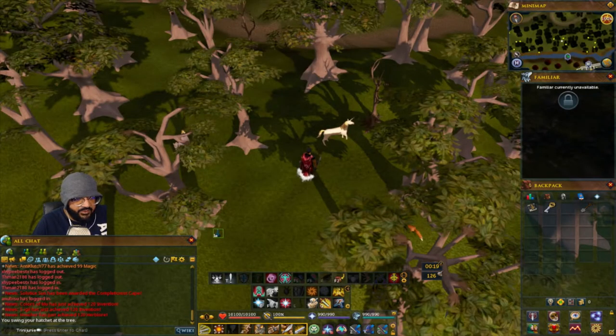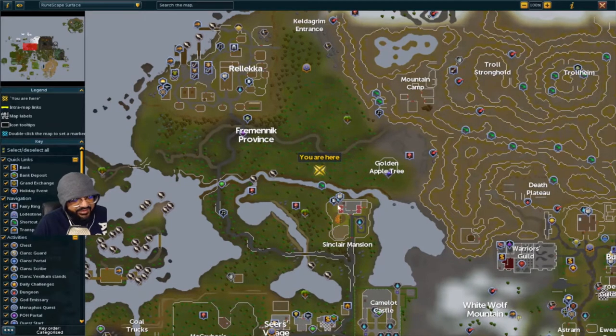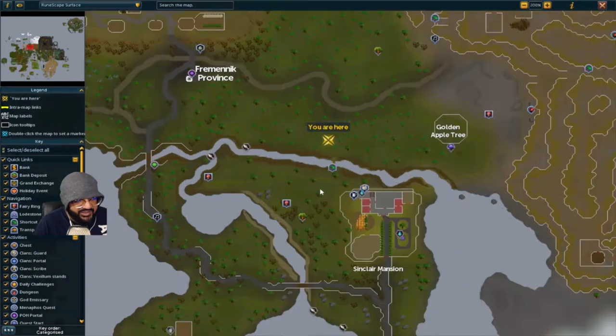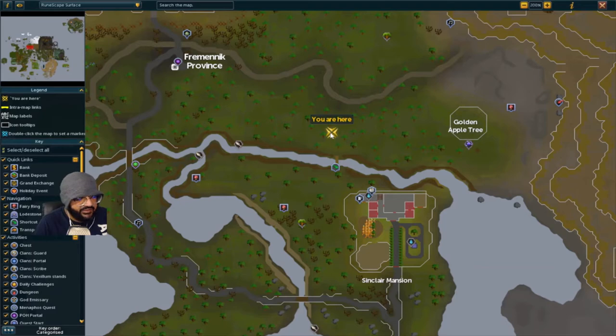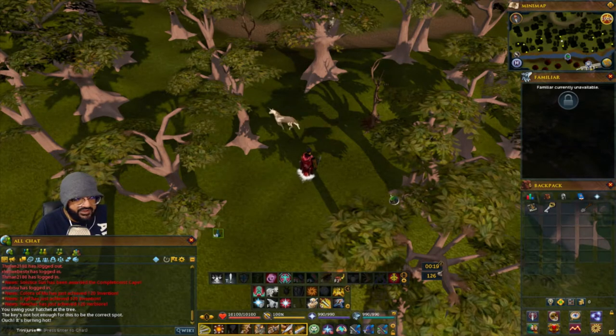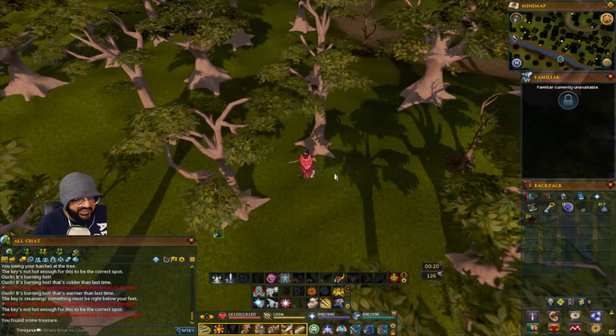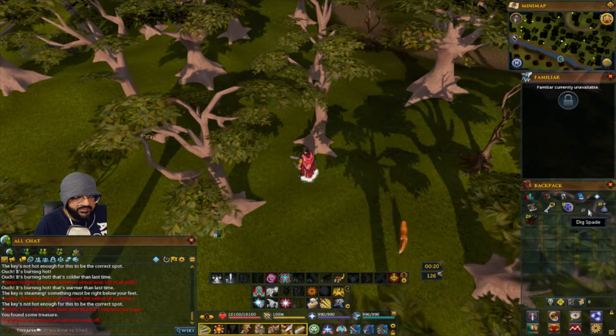The first spot is in Relica. Teleport to the Fremennik Province lodestone and run all the way south. If you remember the Sinclair Mansion, it'll be on the other side, west of the golden apple tree. When you feel the key it will be burning hot — once it's steaming hot, bring a spade and dig. Make sure you have a spade for this achievement.